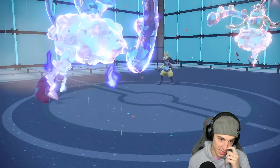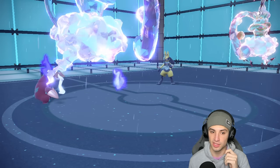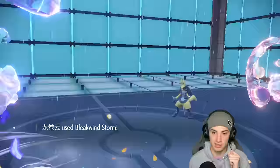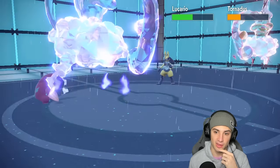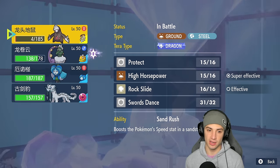They set up Rain Dance to get rid of the sandstorm, and they're going for first-turn priority regardless. Rain Dance comes out. I could set sandstorm again for weather control, but I think Bleakwind Storm is going to be our play all day.